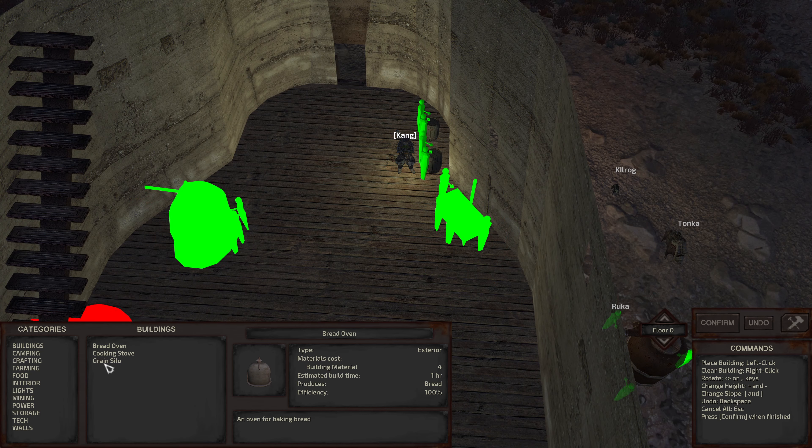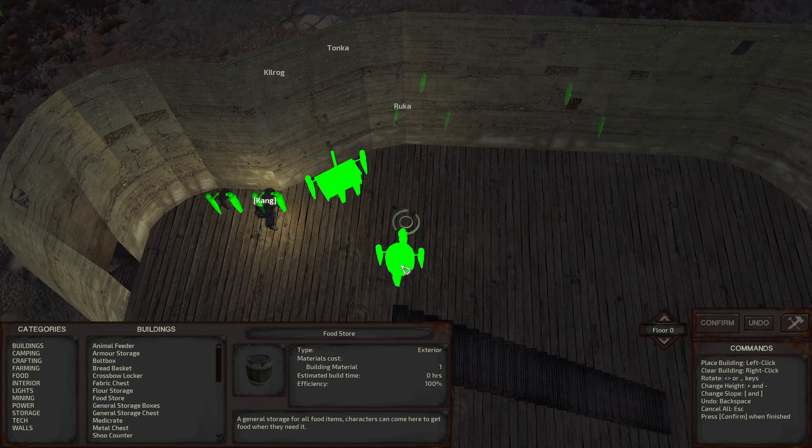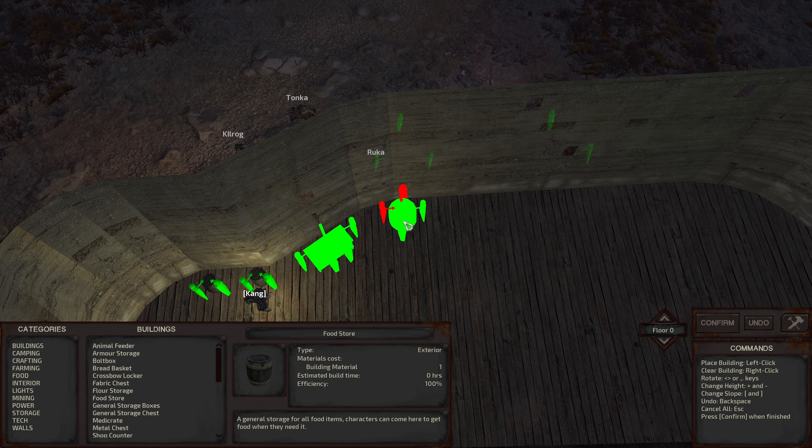Grain silo we're not going to build yet. Bread oven — we need food storage. I'll put the food storage right next to the stove, right here, so that way the cook doesn't need to step away. Confirm that.